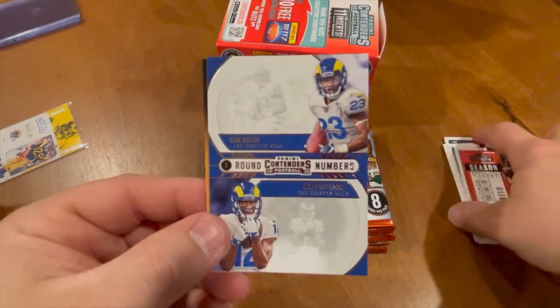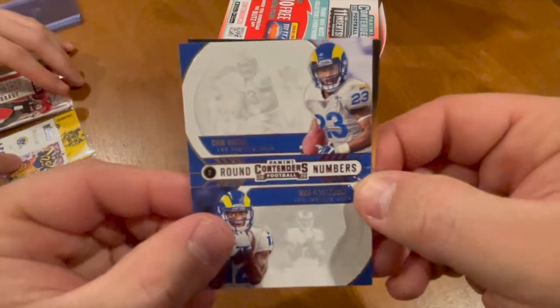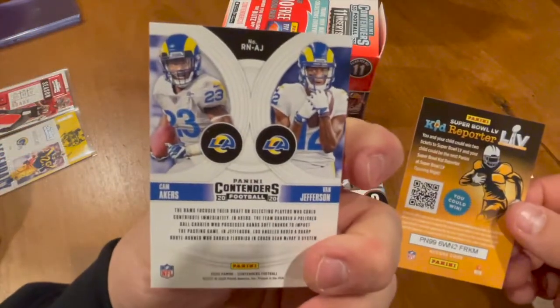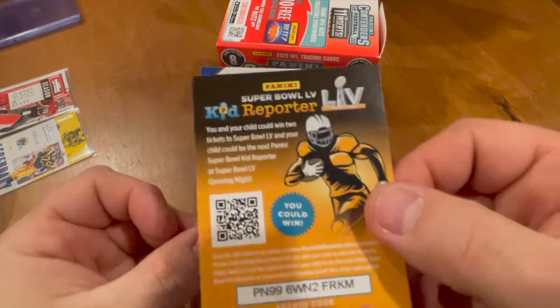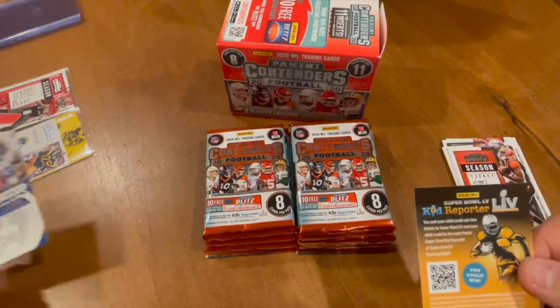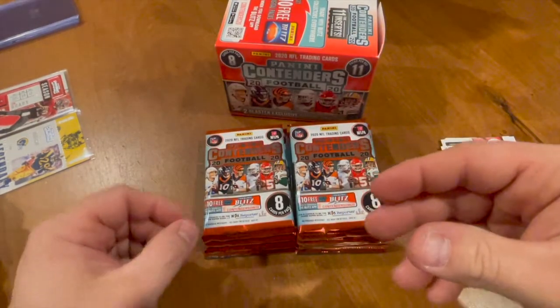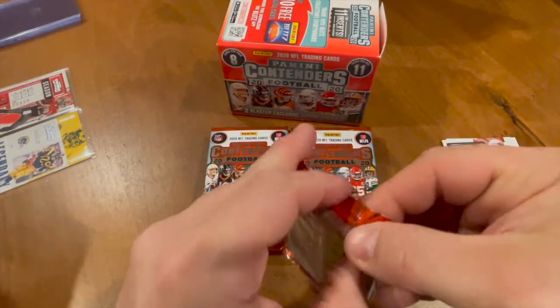Round Numbers — a Cam Akers and Van Jefferson, very nice card right there. Would love that auto there, but you know, beggars can't be choosers. There's that kid reporter — if anybody wants that, yeet!